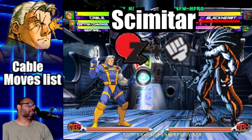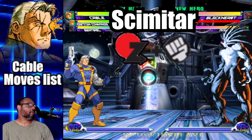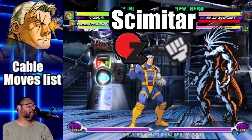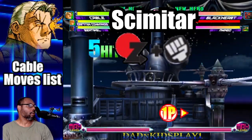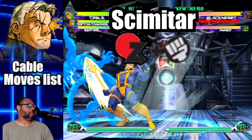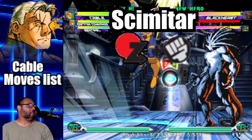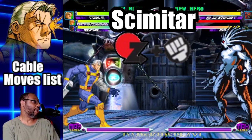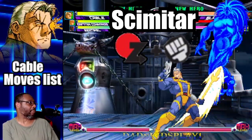The next move on the list is called the Skimitar. The Skimitar is Cable's anti-air move. To do this, do a dragon punch motion — forward, down, down-forward — and press any punch button. The light version of the Skimitar scores six hits while the fierce version does nine. This move is really great, and I love executing it in combos. While it's highly effective when the opponent is close to you, I love the visual effects as Cable releases a spear made of psychic energy.